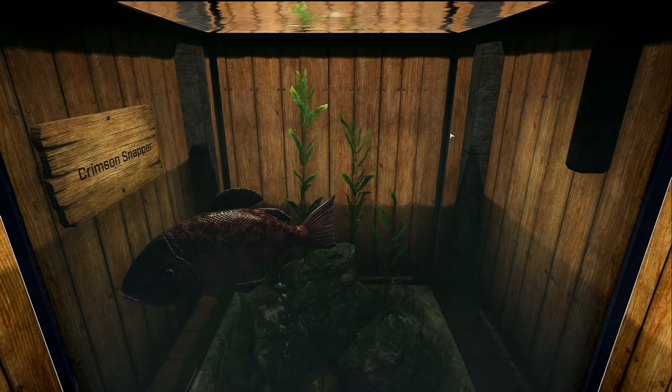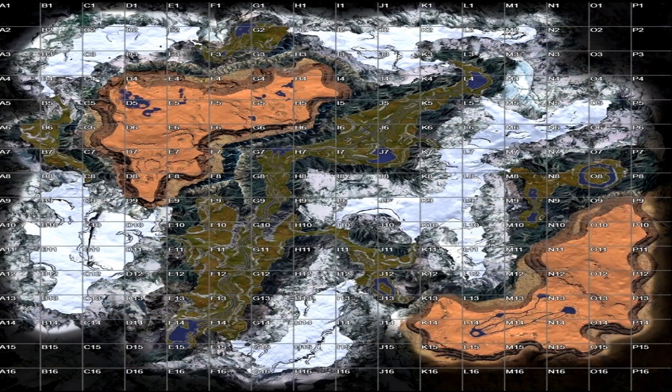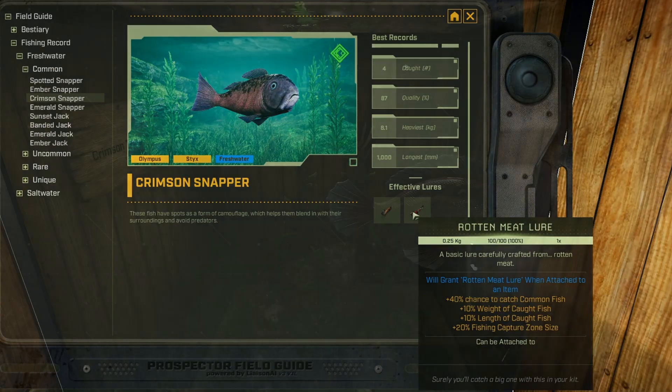Next up is the Crimson Snapper, and this is a freshwater common fish. On Olympus you can find it in the bottom lake at G14 in the forest biome and on the Holdfast Outpost. On Sticks there are several locations — pretty much all five snow biomes: Alpine Valley, Ice Flats, The Wall, Snowy Plateau, and Frozen Traverse. You can also find it in the Enclosed Wood biome at J12, in the Grove around F12 and G12, in the Great River at L4 and L3, and in the Verdant Terraces at A5 to B7. Its favorite lures are the fiber lure and rotten meat lure.